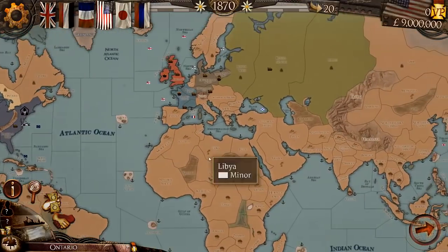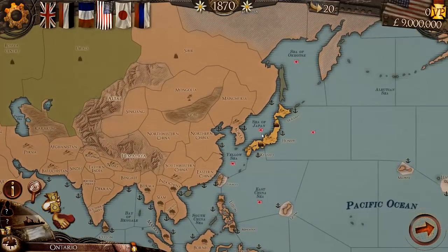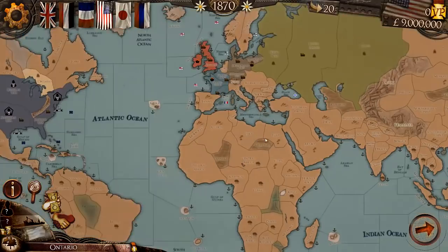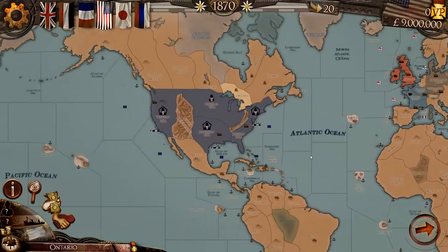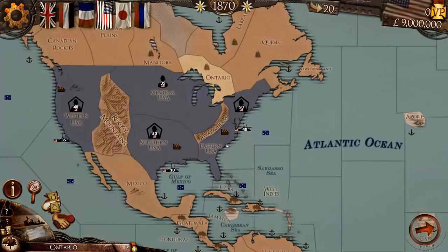If we zoom out, we can see our opponents: Russia, Germany, France, England, and Japan. That's pretty much the basic overview.